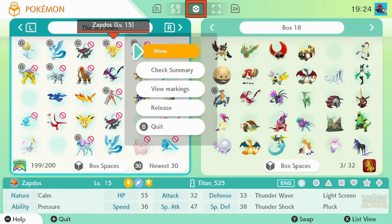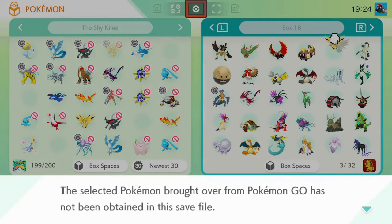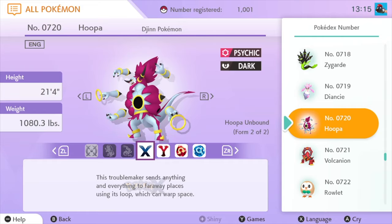This first secret is a huge one. Have you ever noticed when you transfer a Pokemon from Pokemon Go into Pokemon Home, and then from Pokemon Home into Scarlet and Violet, it says you can't transfer this Pokemon to this game? The Pokemon company has restricted these transfers unless you have them registered in your Pokedex, but not everyone has a spare Hoopa lying around, right?